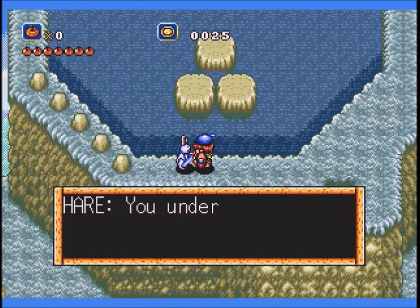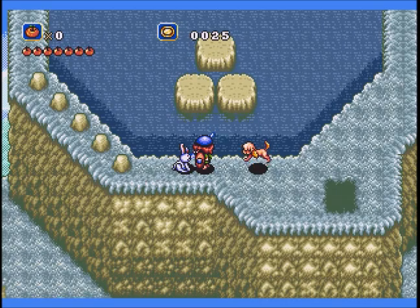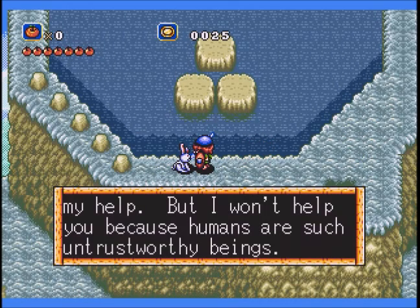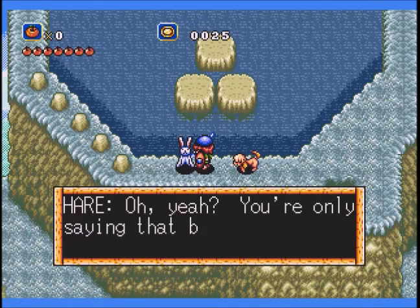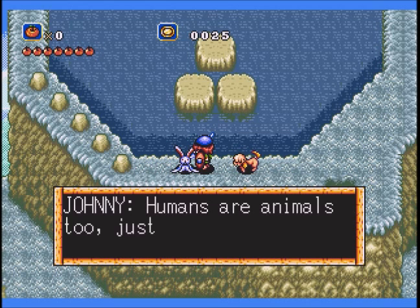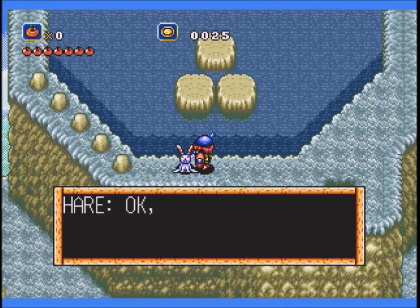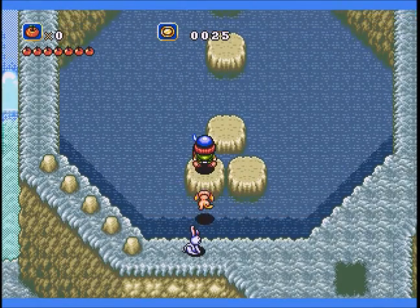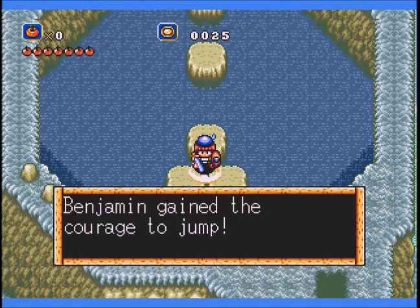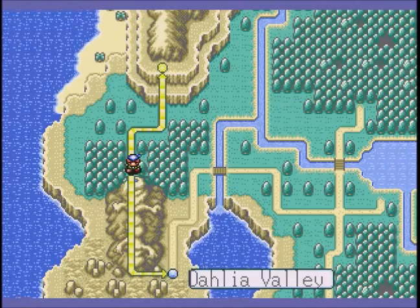Here we are at the peak — we can talk to the rabbit, or the hare I should say. He says: 'Need my help? I won't help you, because humans are such untrustworthy beings.' Can't fault him there. The dog speaks on our behalf, saying he feeds him. 'A human who can speak our tongue is our friend.' Kids — not good advice. Just because somebody can speak your language does not necessarily mean they are your friend. I'm not encouraging you to be paranoid, just think a little. Still, that passes us through Dahlia Valley.